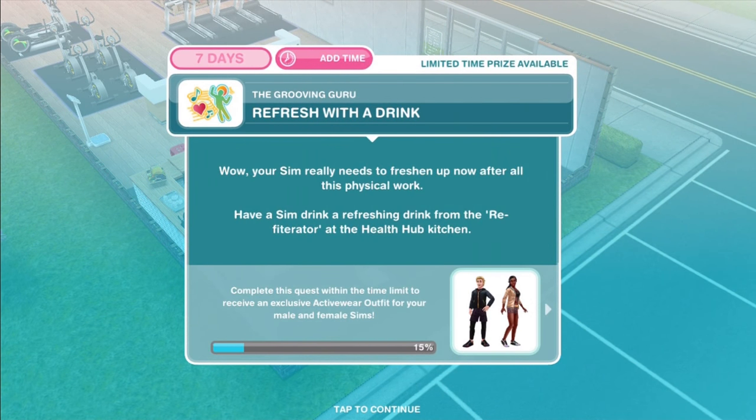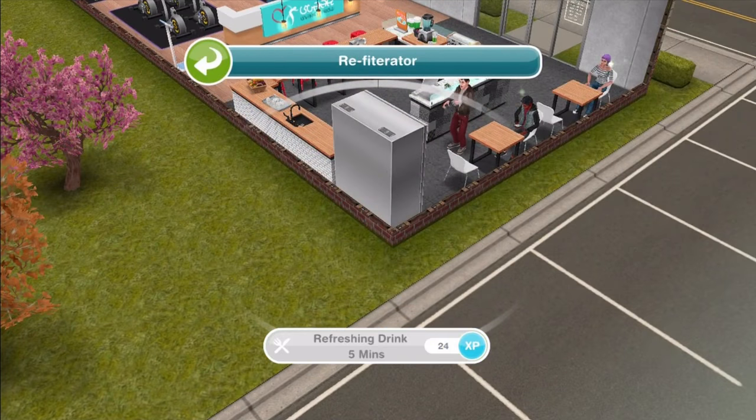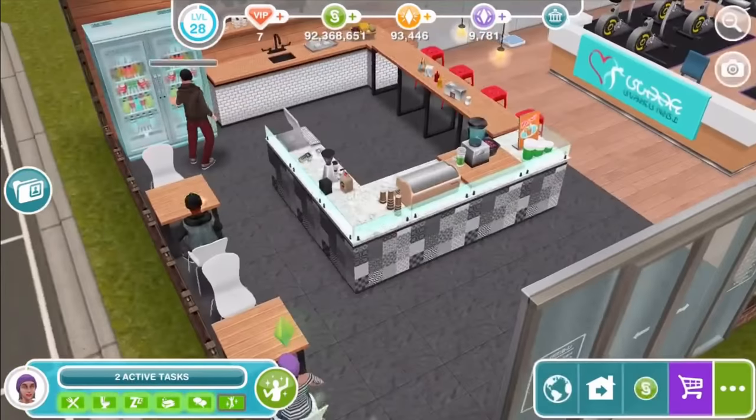Refresh with a drink. Your Sim really needs to freshen up after all this physical work. Have a Sim drink a refreshing drink from the... refiterator? At the Health Hub kitchen.